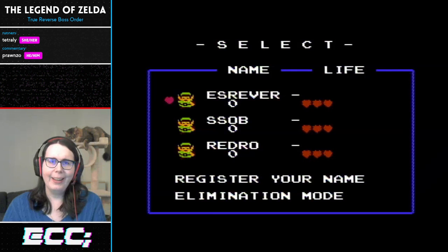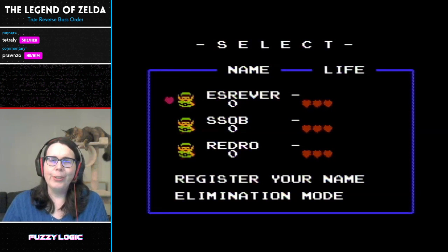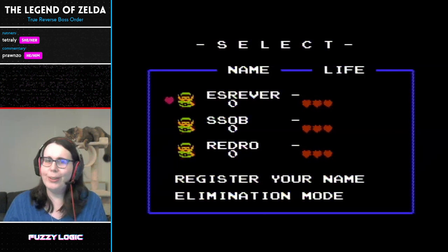Happy to be here. I'm going to be doing some Zelda, specifically a reverse boss order run. This is a run on the Z1 category extensions leaderboard, and involves using a Game Genie with a cheat code to enter level nine early, and after killing Ganon, defeating all eight of the other bosses in reverse order. It's a very cool run and I think it'll be a lot of fun. I see some folks from Pranzo's community here, so let's go ahead and get started.